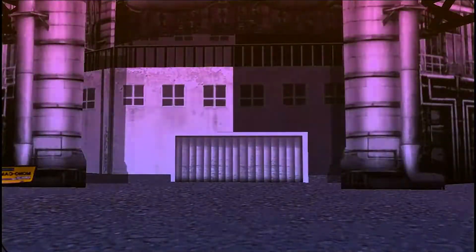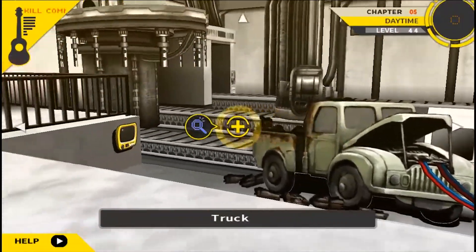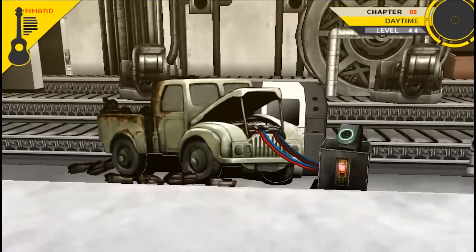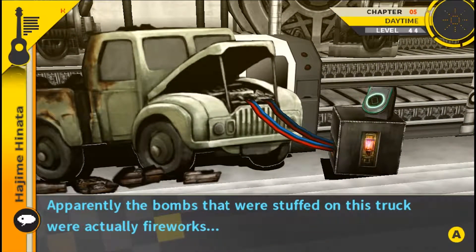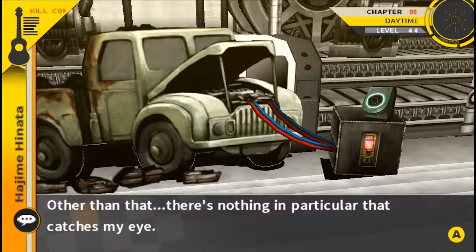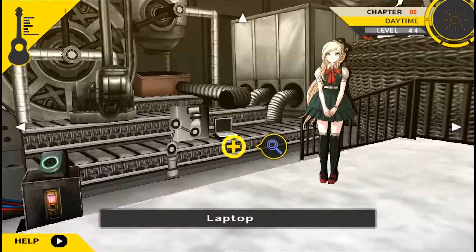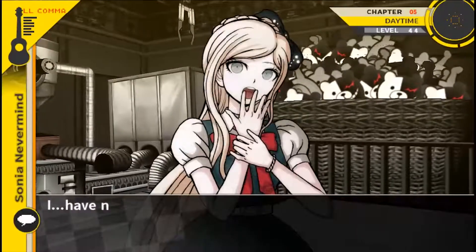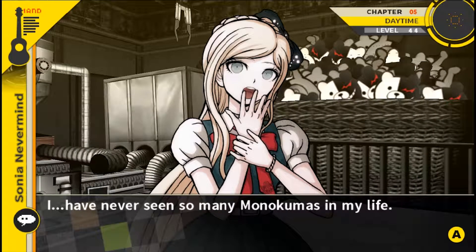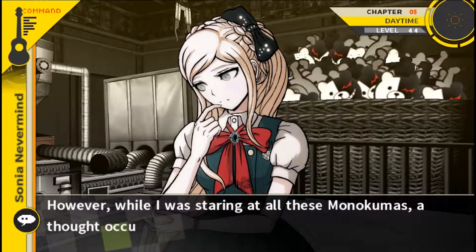Okay, we need to check the factory. What can we learn inside here? The bombs that were stuffed on this truck were actually fireworks. This truck looks like it came from the military base — Nagito must have brought it from there. Other than that, nothing in particular catches my eye. Oh hi, Sonia — trying to wipe up some evidence? I've never seen some medic-sized Monokumas in my life. Well, Monokuma isn't exactly someone you would normally run into. However, while I was staring at these Monokumas, a thought occurred to me.